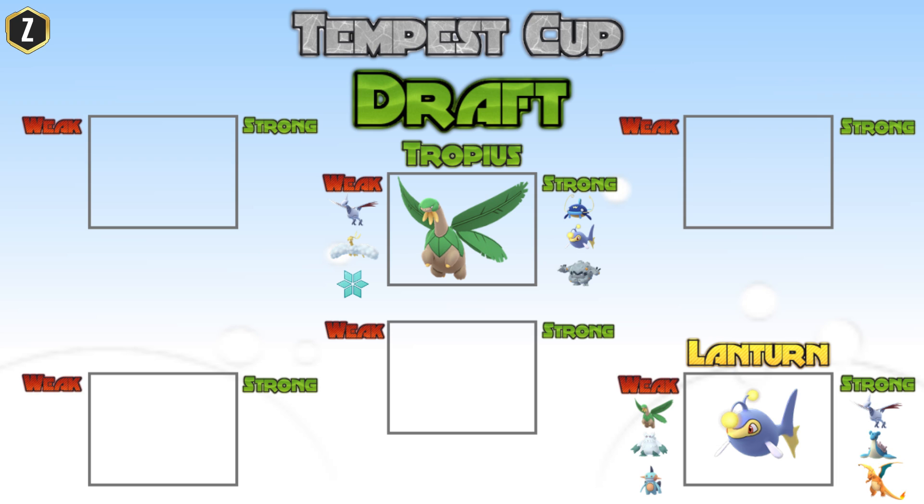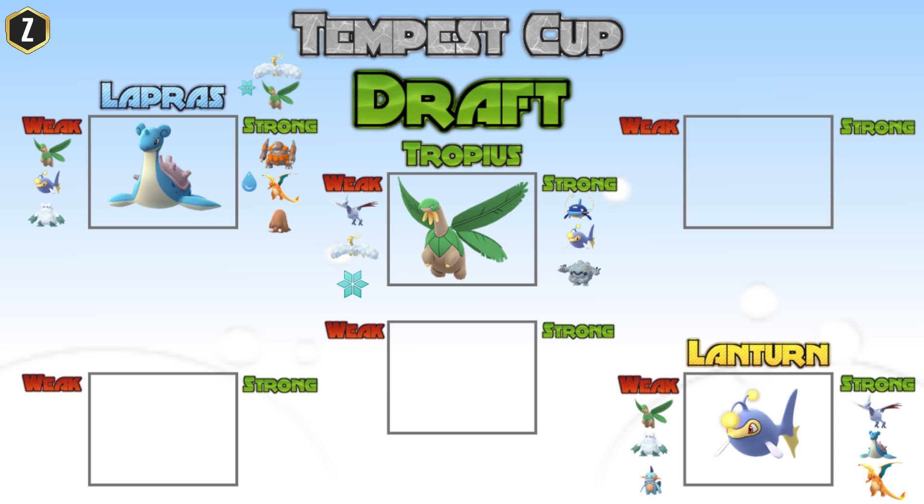My third pick is going to be Lapras. Lapras has options — if you happen to have a Legacy Lapras with Ice Beam as a charge move, it's going to do super effective damage to Tropius, so even though it's weak to Tropius, it can counter it. Having Water Gun as a fast move with Surf and Ice Beam as charge moves, it's going to cover Ice Pokemon that would otherwise destroy a Tropius.